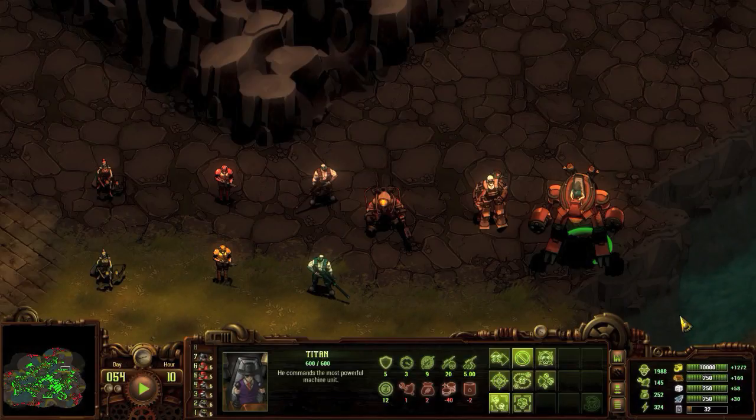From left to right, you have your rangers, soldiers, and snipers, all of which can become veterans. Your more advanced units of Lucifer, Thanatos, and Titans stay the way they are.